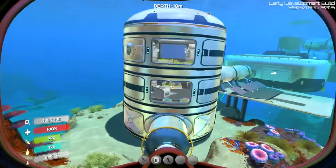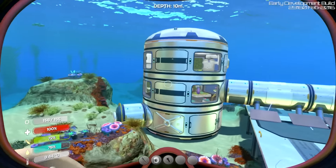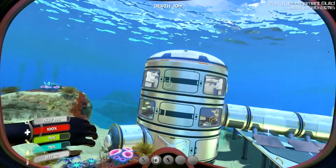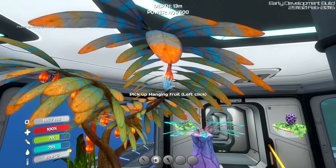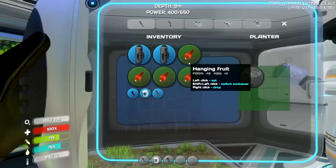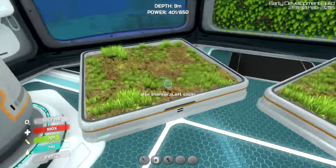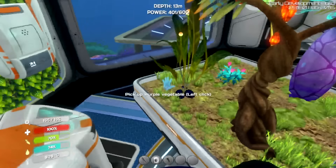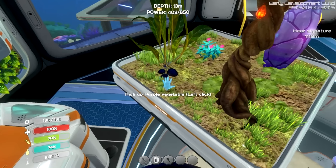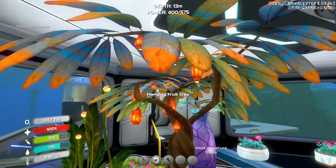It looks fine actually. I like the green on the bottom floor and you can see the green on the walls, you see the filtration machines - it looks fine. I was thinking about repositioning the windows but no, it looks fine. So what we need to do now is plant all of the stuff that we have. I'm thinking just hanging fruit - one, two, three, four on each side. We have the other plant we could do, but why not just eat hanging fruit? It's going to generate way more.